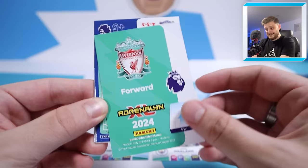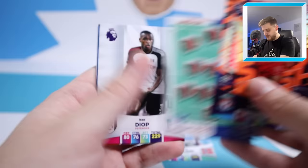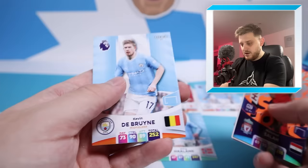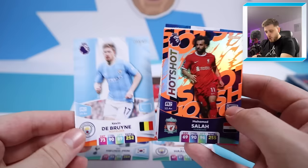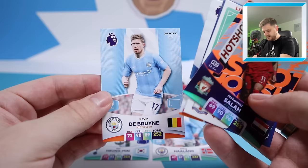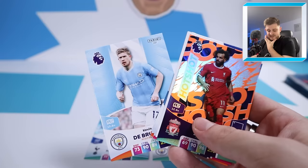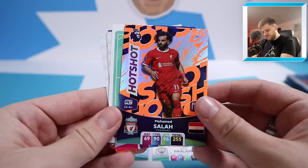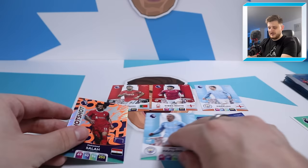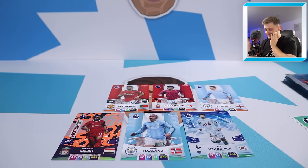We've got Hotshot Mo Salah. This could be arguably the best front three I've built in draft history. We've then got the Crystal Palace lineup, Issa Diop, Mudryk, Perisic, and Kevin De Bruyne. Kevin De Bruyne or Mo Salah - that is an ultimate question. If only De Bruyne was in the previous pack instead of Gibbs-White. I'm going to go for Hotshot Mo Salah. Son on the left, Haaland through the middle, Salah on the right. That front three is absolutely filth, but I really wish we had Kevin De Bruyne.